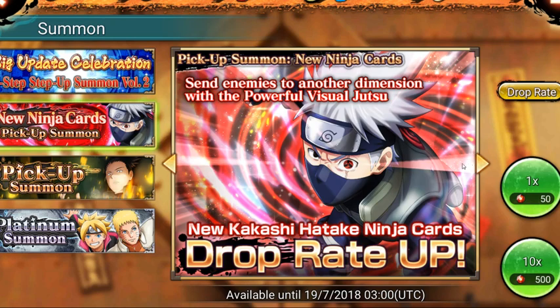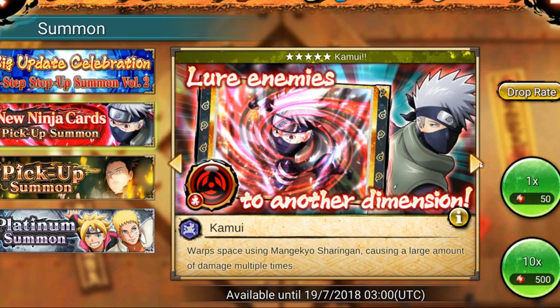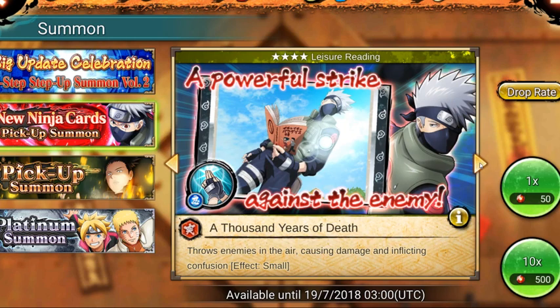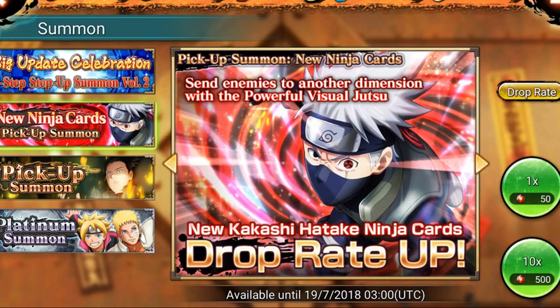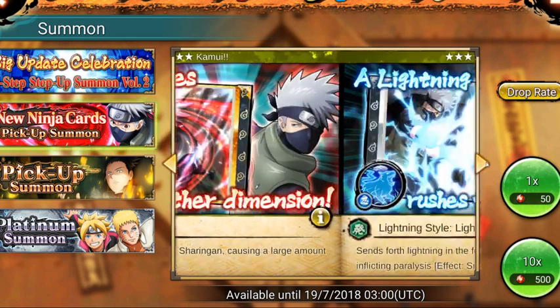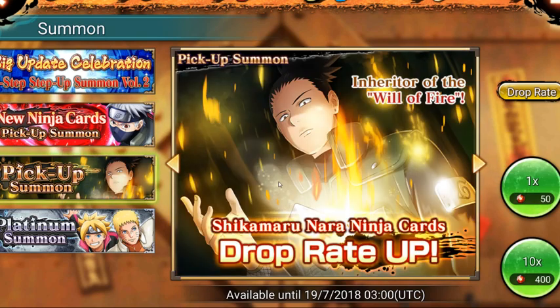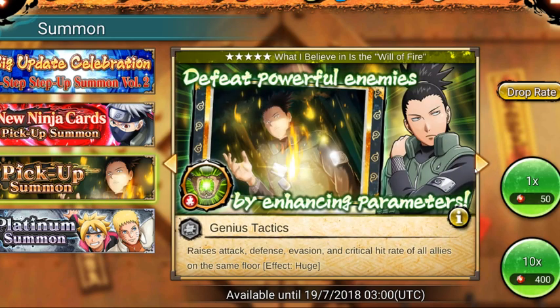New Ninja Cards Pick-Up Summon - Kakashi has some new Jutsus. Kakashi now has a Lightning Beast running Jutsu, and I think that might be a Thousand Years of Death. So Kakashi has a whole new set of Jutsus now, which is really cool. The pick-up is Shikamaru - raises attack, defense, evasive, and critical hits - great for all allies on the same floor.